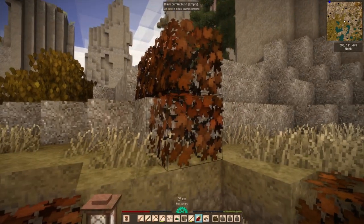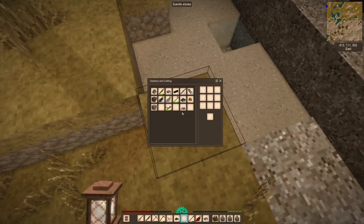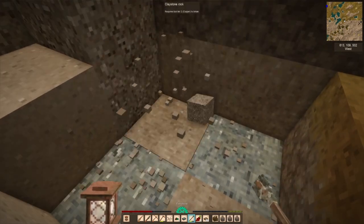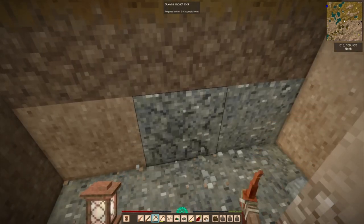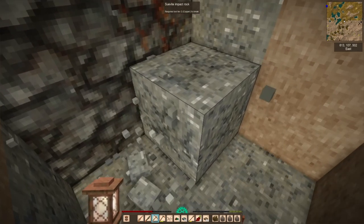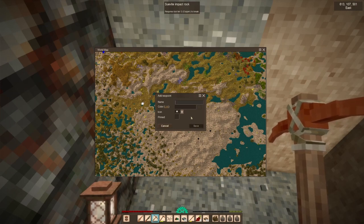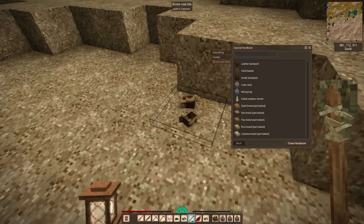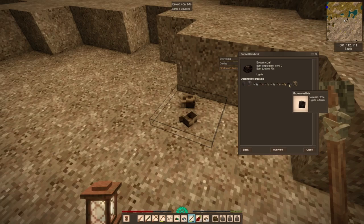This is the last berries you'll see me collect. And this was a really nice discovery — I managed to find some suevite. Suevite is an indication of an impact zone, which indicates meteoric iron nearby. Meteoric iron is very important for the late game, although I won't be able to take advantage of it for quite a long time — I need at least a tier-four iron pickaxe in order to claim it. I also managed to find some brown coal, which will become useful and important as well.